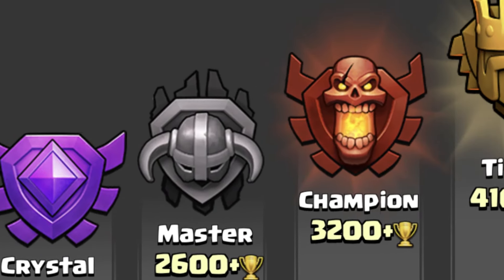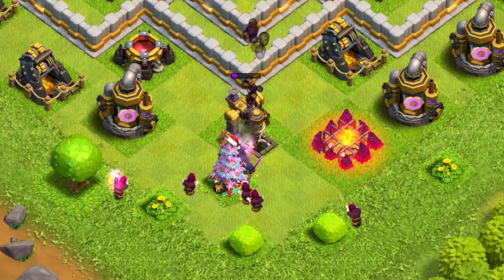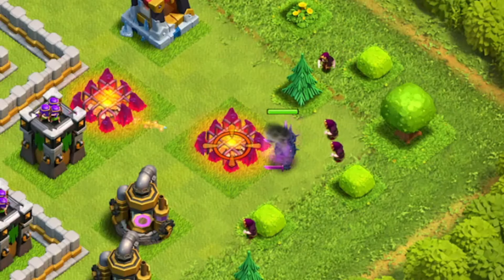The first army of the day is the Queen Charge Master Hog Riders, and I recommend using this army at the beginning of your trophy push since this army is really only good against TH10s, which you'll mainly find around Crystal and Master League. Start off the attack with the queen charge, trying to take out the enemy queen in one or two splash damage defenses like bomb towers or wizard towers.